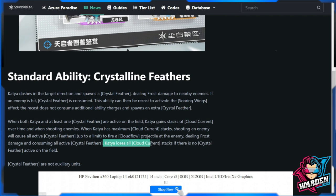All active crystal feathers are consumed and Katya loses all Cloud Current stacks if there are no crystal feathers active on the field. Note that crystal feathers is not an auxiliary unit. While reading this, who comes to mind? This is kind of similar to Cherno's ability — putting in voids, replaced with feathers. I'm not sure if she's truly similar; this is just based on what I'm reading.